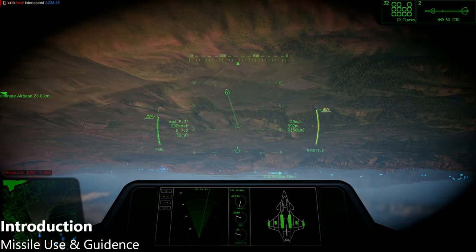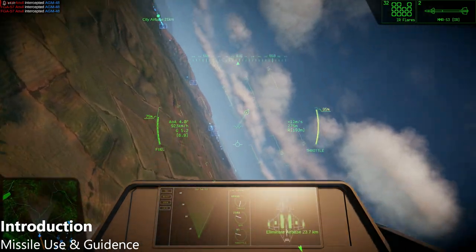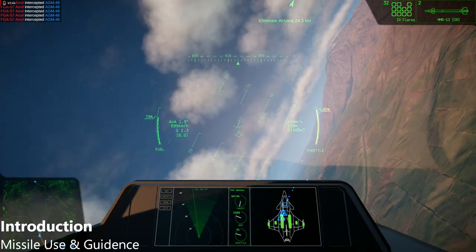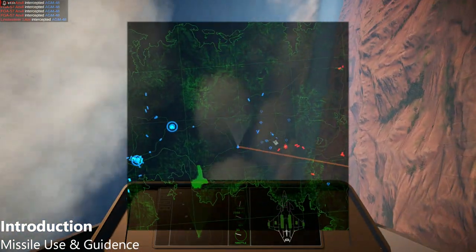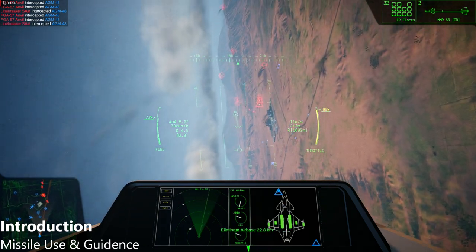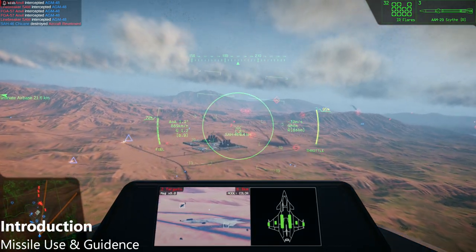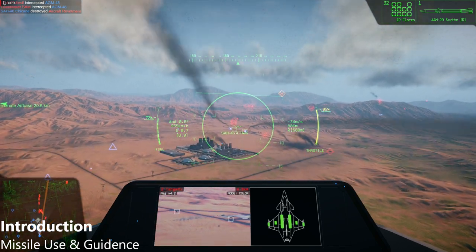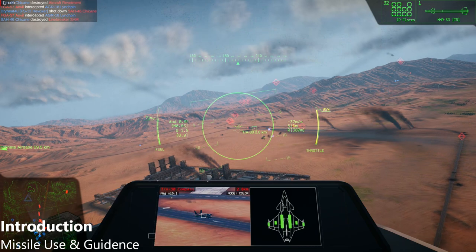Thermal guidance, also called IR tracking, follows the heat signatures emitted by vehicle exhaust. These missiles are cheap, simple, and can be fired in large numbers. Though they have more limited range compared to radar-guided missiles, IR missiles can be readily defeated using flares, but are immune to radar jamming. Radar-guided missiles use radar tracking to follow a potential target. These missiles are immune to thermal interference, so flares won't do anything to stop them. The only way to halt a radar-guided missile is to intercept it or block the signals it uses for guidance, which can be done through radar jamming, creating massive interference on the frequencies the missile uses to navigate.